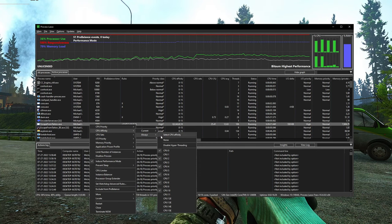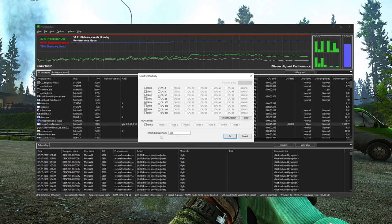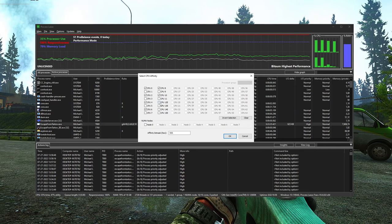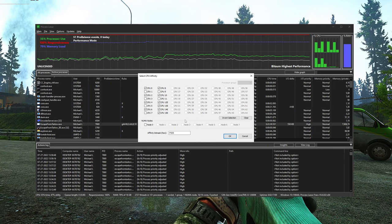To change what cores Tarkov uses, just hit Select CPU Affinity. Once you're in there, you can easily change the CPU Affinity to use any of the available cores. For example, if you just want to use all the physical cores on your CPU, you could simply check the extra four efficiency cores and then hit OK.